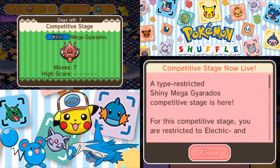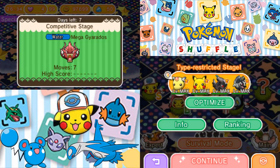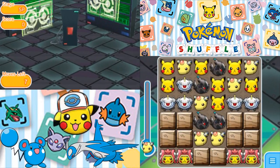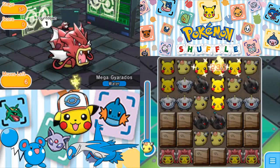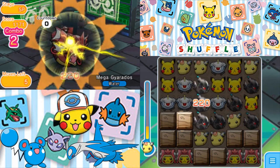They seem to really be pushing the whole Shiny Gyarados thing this week, with the Shiny Mega Gyarados competition returning. It is a type-restricted competition, so only Electric and Normal type Pokemon can be used. So wait a minute — you can only use Ampharos, Audino, Kangaskhan, and Lopunny for the Mega Evolution? You can't use my Nectric. Oh, that sucks. Well, I guess those of you who Mega Speed Up'd your Ampharos — this is your time to shine. I'm not going to put any items into this because I have no idea how it's going to go. We only have seven moves — seriously.